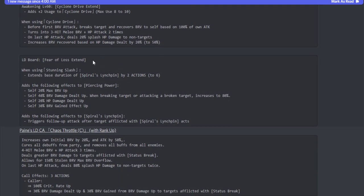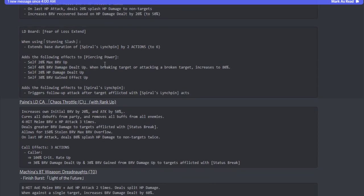His LD board, the Fear of Loss Extend: when using Stunning Slash, it extends the base duration of his Spirals Linchpin by two actions, now up to six. It adds the following effects to his Piercing Power buff: a 20% max brave up, a 40% brave damage dealt up — increasing to 80% when breaking a target or attacking a broken target — a 20% HP damage dealt up, and a 30% brave gain effect up. It also adds the following effects to Spirals Linchpin: it triggers a follow-up attack after a target is afflicted with the Spirals Linchpin debuff.